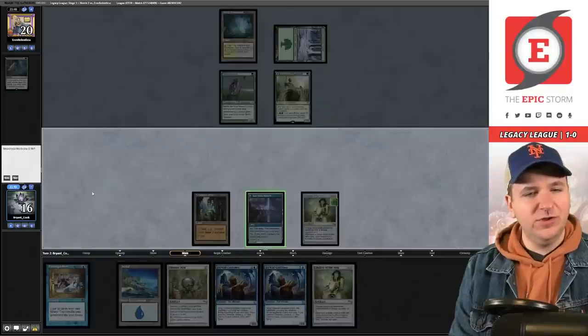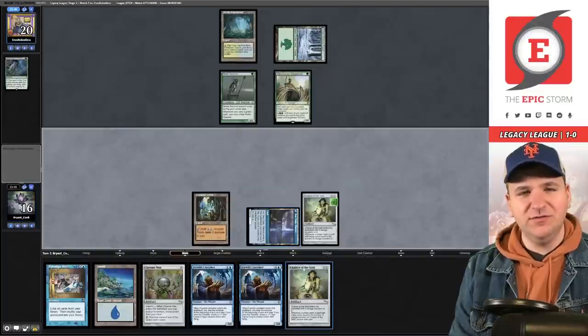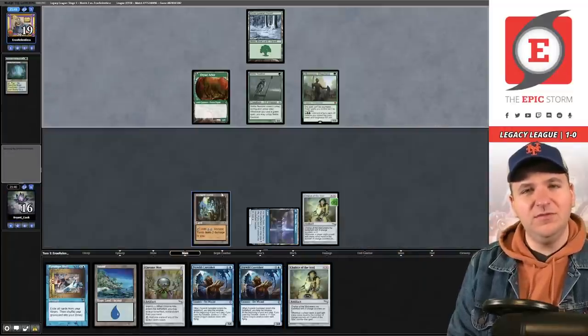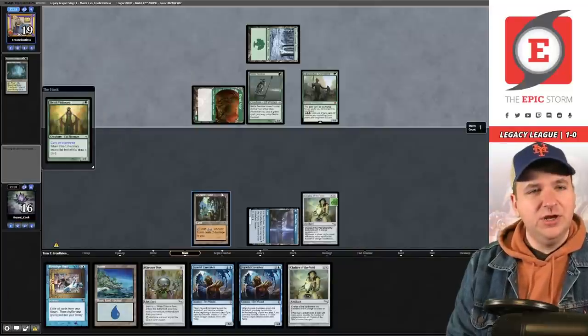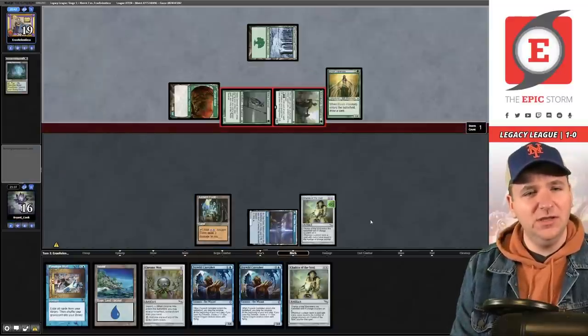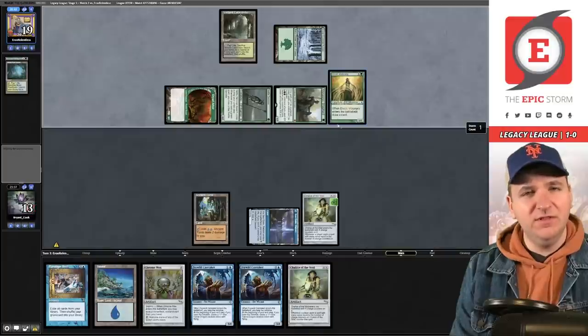I think we're supposed to play our Seagate tapped and pass. I could Chalice for one again but that's not meaningful, and if I Chalice for two I'm making my own job tougher. If they didn't have the Shepherd this hand would have been a lot better. Elvish Visionary — they didn't play a land, which might be a good sign for me. We're at 13. They do have a land though.